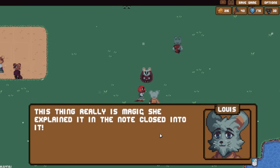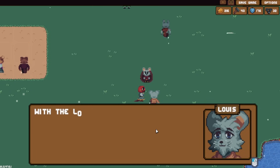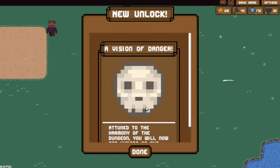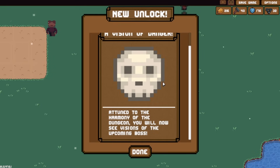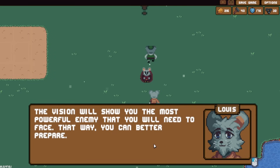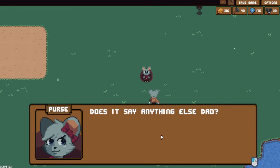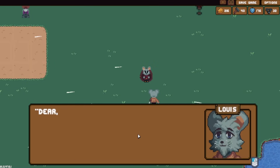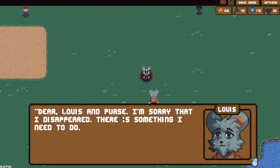Talking to more NPCs: I opened Prada's necklace - she called it the vision of danger. With the locket you and your party can see upcoming threats. A vision of danger attuned to the dungeon will now show you visions of the upcoming boss, so you can better prepare. Not critically relevant but useful to know.